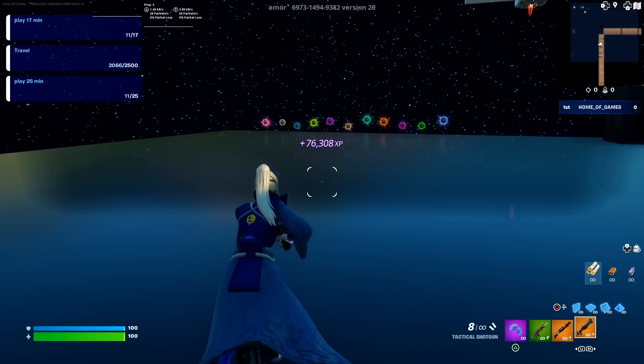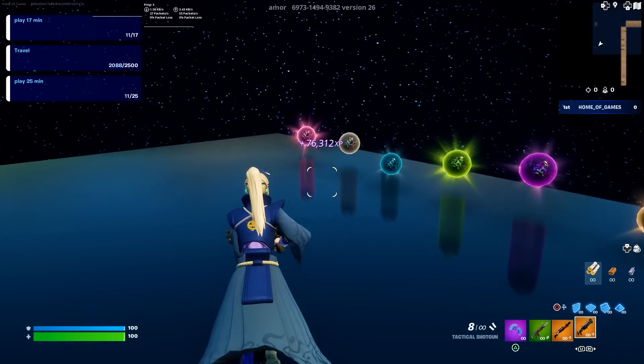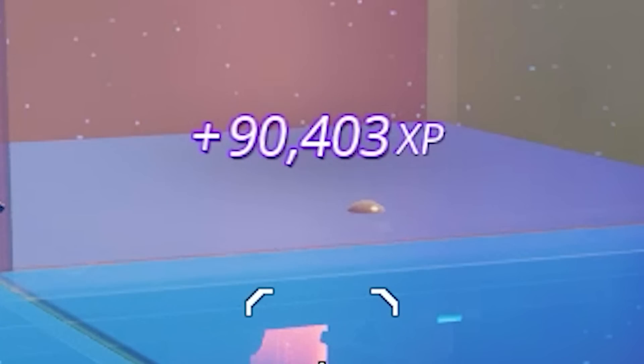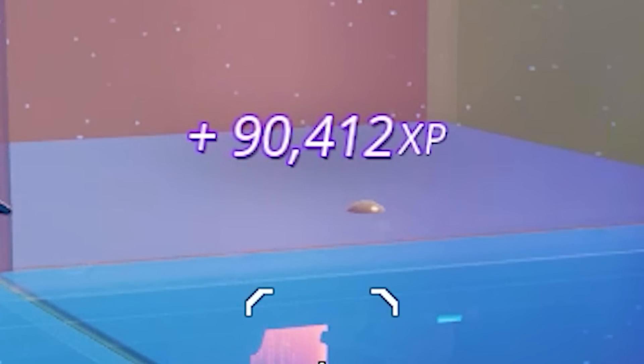The very final XP glitch is definitely the easiest. All you wanna do is go over to these glowing orbs and locate one in the very, very corner. You will find our very final XP button — go ahead and press it. Oh my goodness, 90,000 XP! That is absolutely insane. We've literally been playing the map for less than 12 minutes, which is nuts.